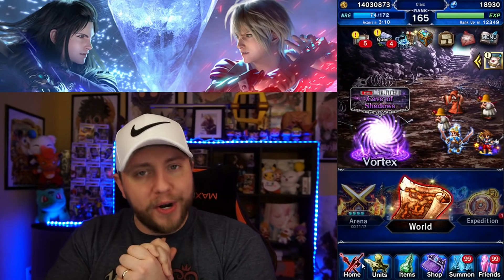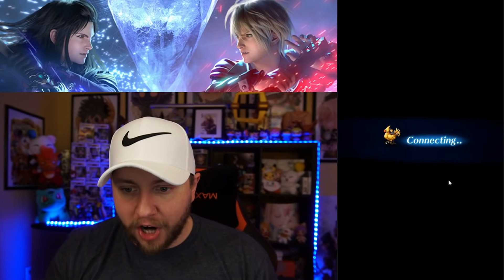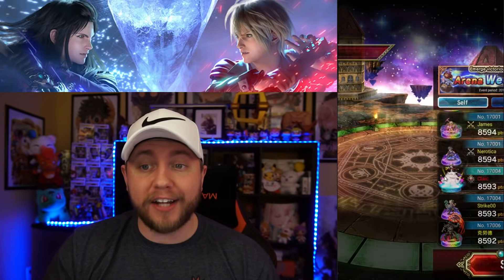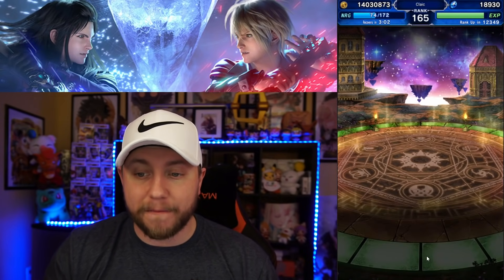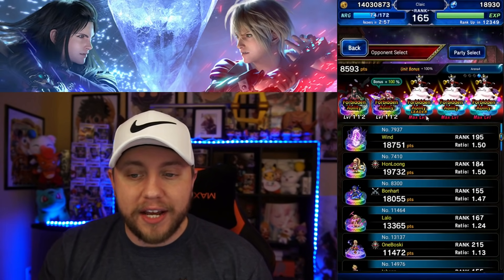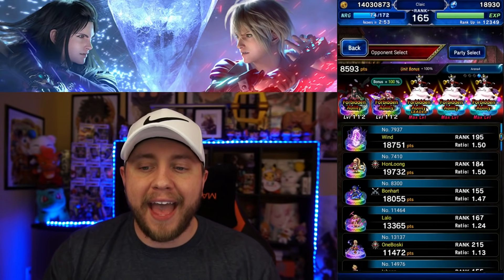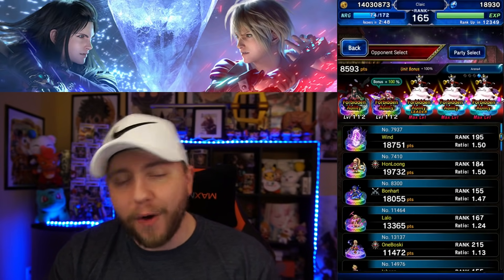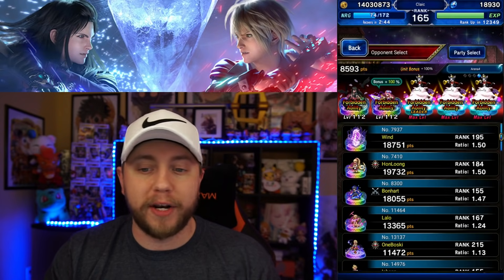Now for the real reason we're here — my OP arena strategy. Kate Sith is in the house. We're using Kate Sith because the LB isn't that much to fill up, and Kate Sith's LB is a 90% AoE death. It's kind of a troll strategy, but it makes going through arena orbs easy and lets me do what I want in there.